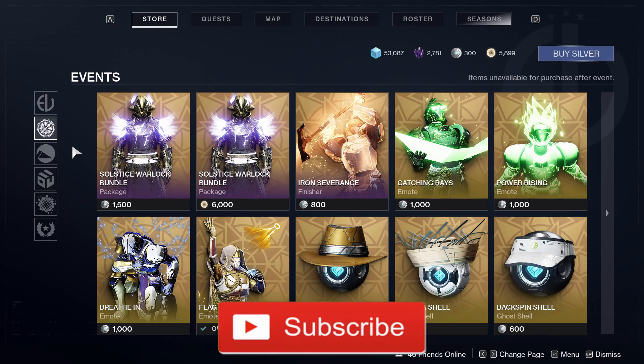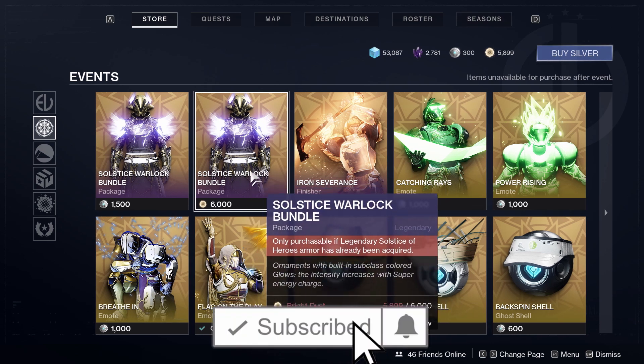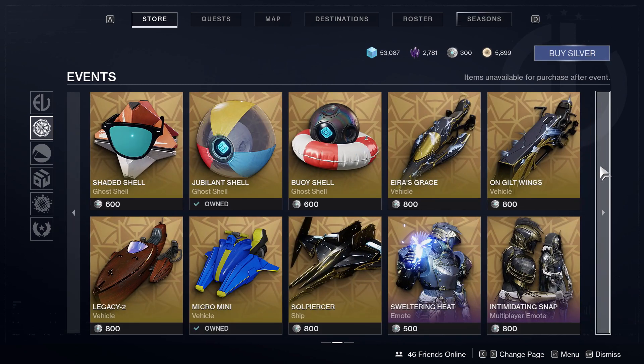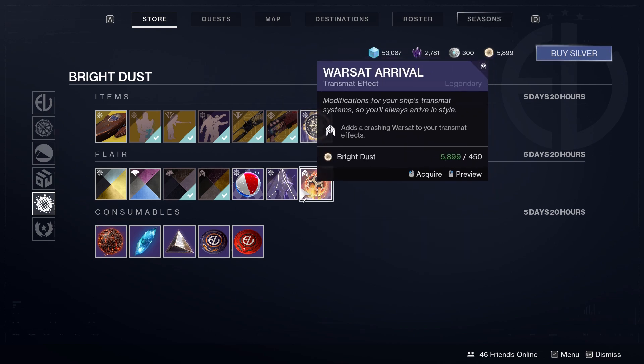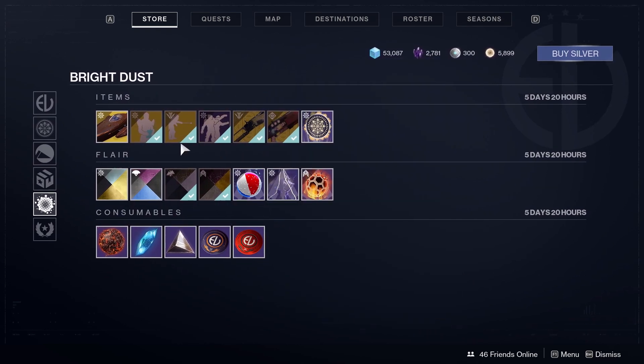Are you completing Solstice of Heroes? Do you really want the sick Solstice Warlock bundle, Titan bundle, or Hunter bundle for 6000 bright dust? I am 101 bright dust off of getting that done. How will you get that done? Currently there are only about four ways to get bright dust in the game.